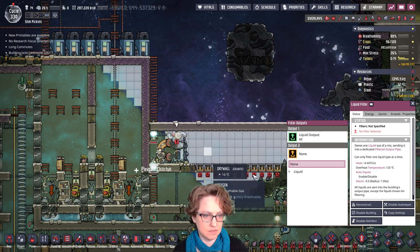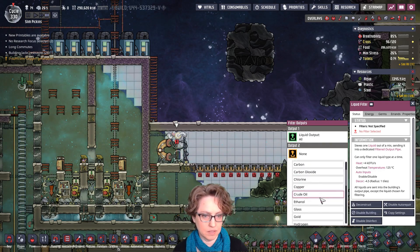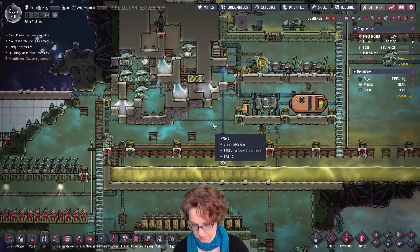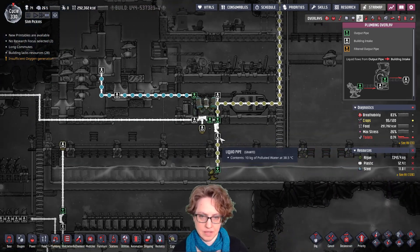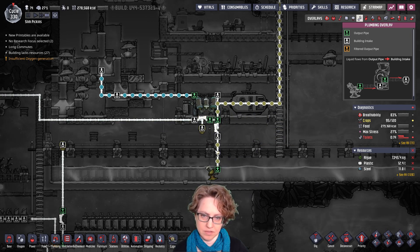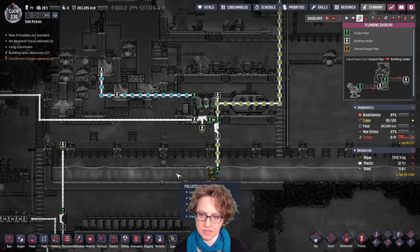And this needs to be set to polluted water. And then the polluted water will come across to here. It'll be the priority line here — this just saves us a tiny bit of energy. And then any extra we'll just dump in there.